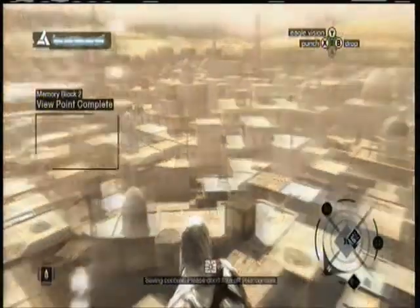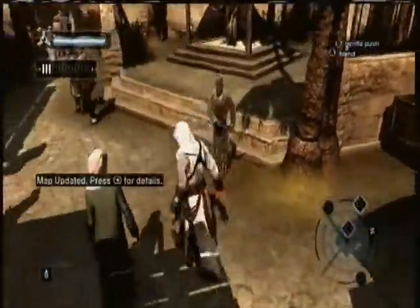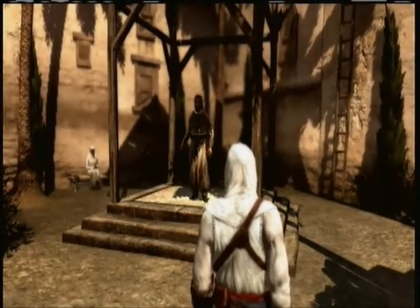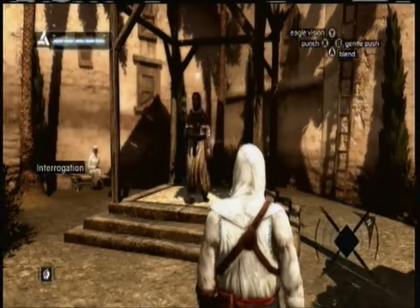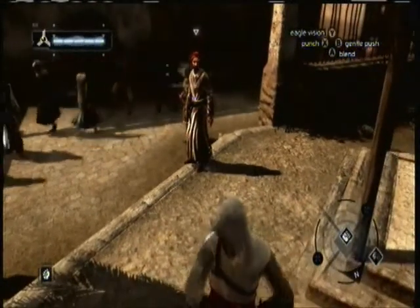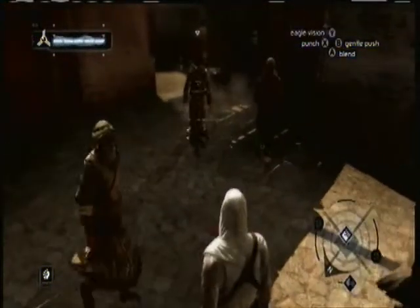Alright, that should update the map. There's an interrogation mission right down here — this guy who wanted fruits and vegetables from nearby farms. Let's lock onto him and listen to what he has to say.